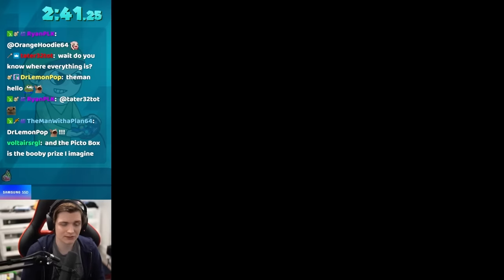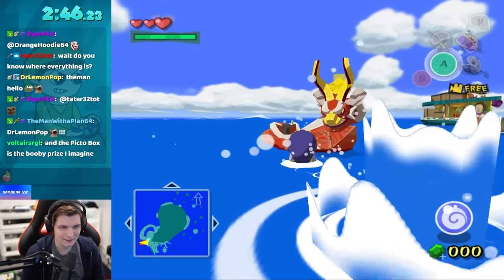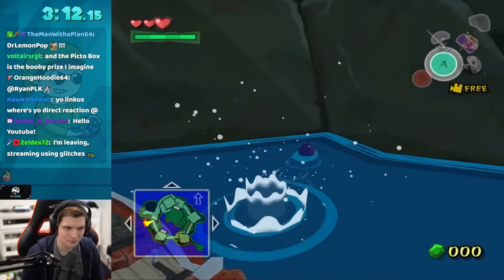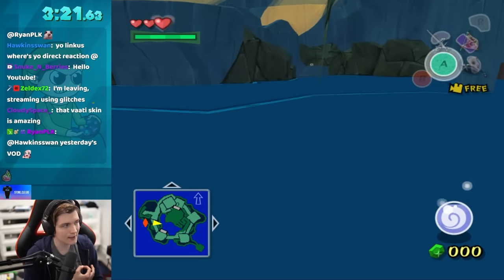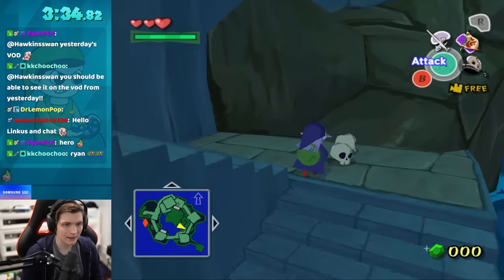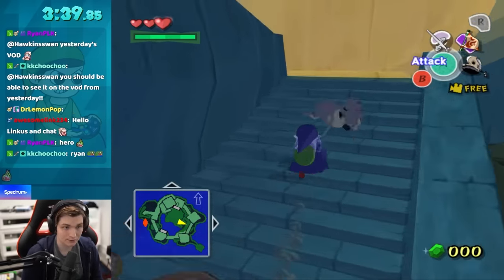We got our Skull Hammer, so we're immediately going to head over to Forsaken Fortress. I'm missing a couple of items to properly complete it, but with some interesting glitches and techniques I should be able to get around the game's checks. We're going to head over to the side because I don't have bombs, so I can't explode the gate. But with a trick known as a Wind Waker dive — taking out the Wind Waker at the exact same time as you walk off a ledge — you're able to get way further underwater than you should be.